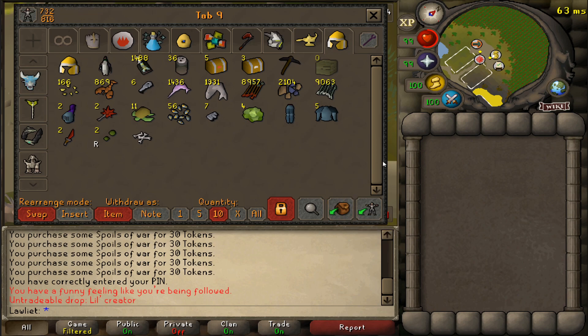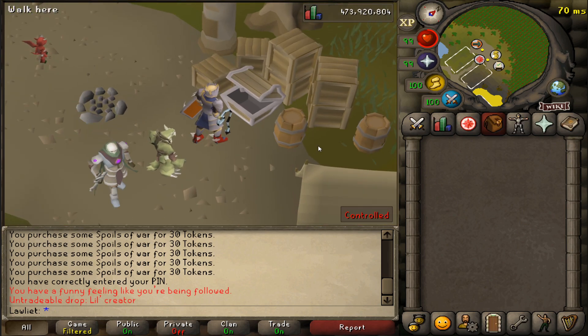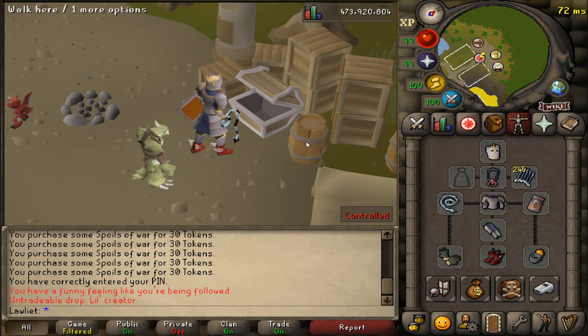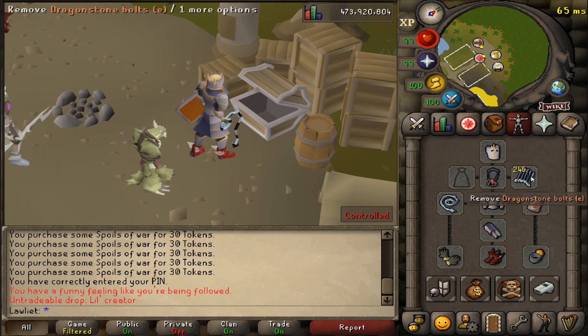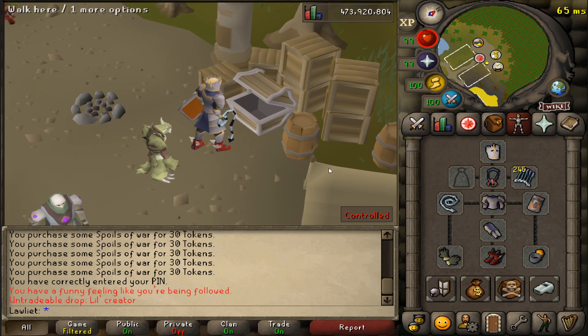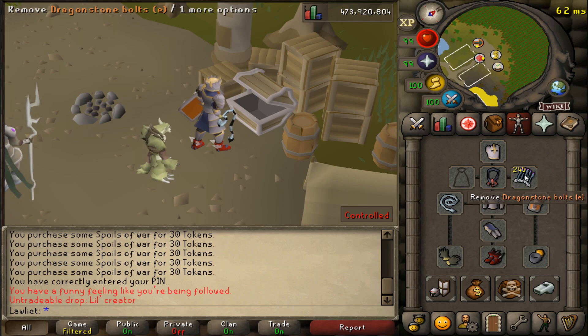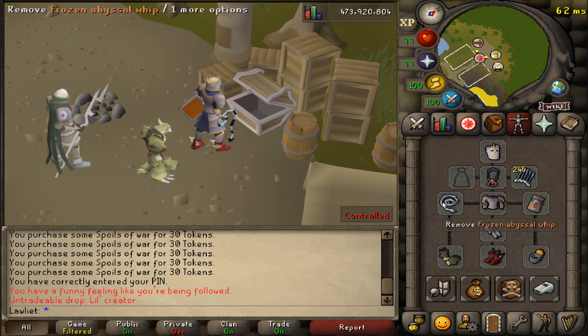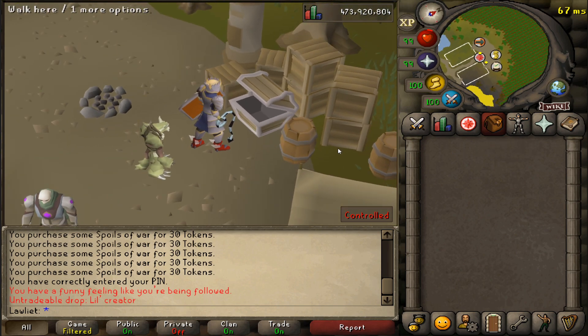So we've opened up 183 crates and the loot tracker shows about 16 mil in loot — definitely not bad. Most of this is pure profit. The only money I actually spent was on the Dragonstone Bolts, but even then I hardly used them. I just bring them in case I get frozen and want to fight back, but I try to use melee more.